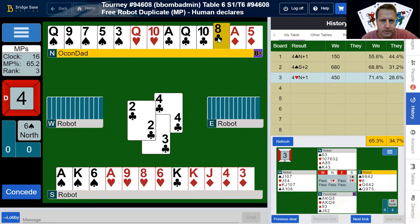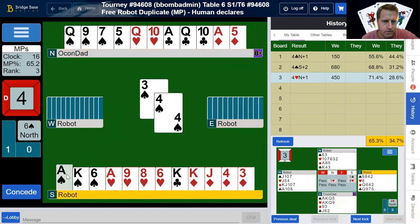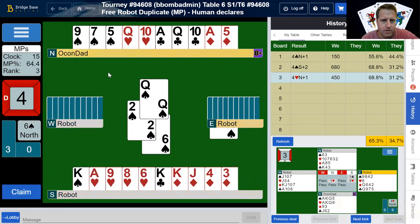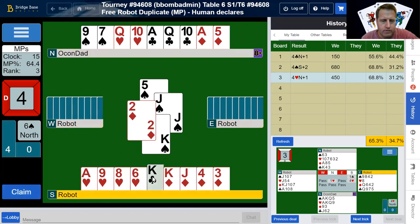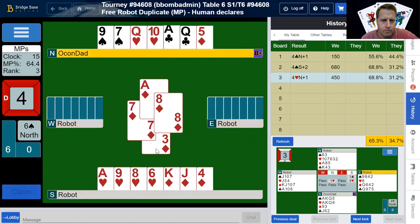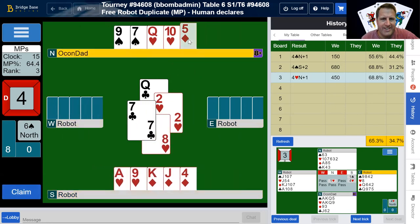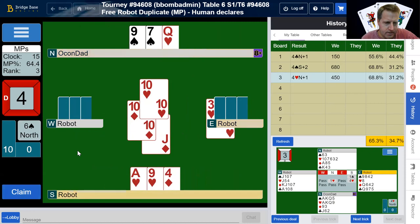Let me give this trick. We'll pull trump and get rid of some losers. We got a favorable trump split. We're going to get rid of this guy — there's a diamond. I'm kind of half watching the diamond suit; maybe that queen will get set up. There we go — it does make seven! The others didn't bid it.